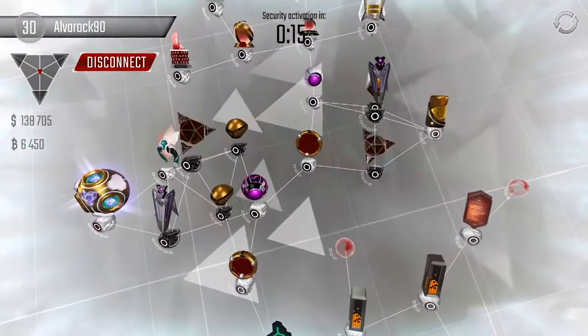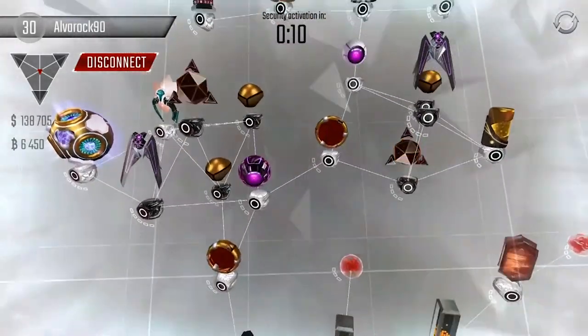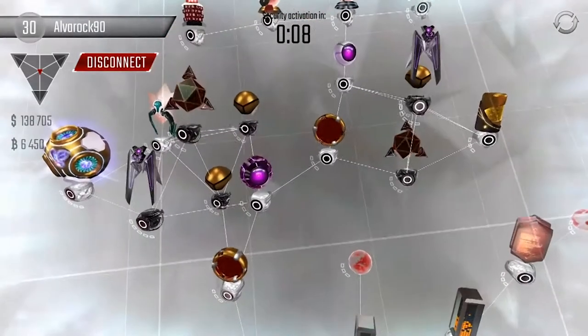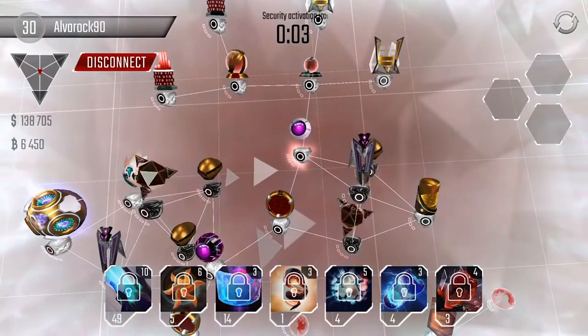All these security nodes are kind of badly ordered and you can shuriken straight to here and use a protector.